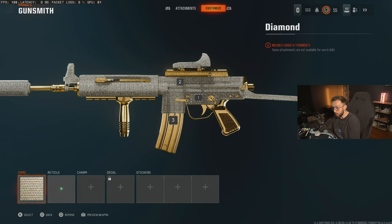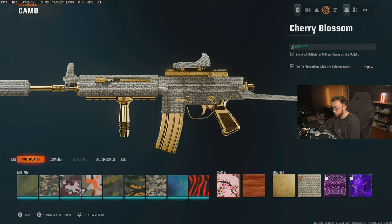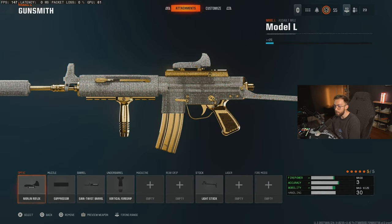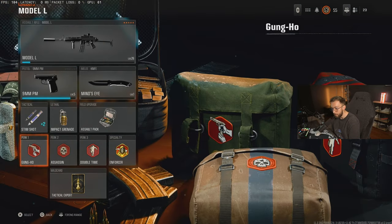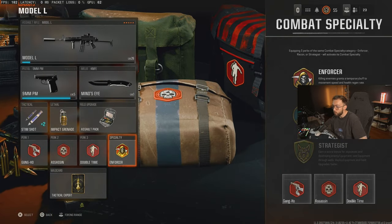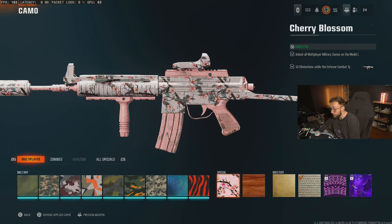For the fourth AR, we have the Model L. Get your hundred headshots knocked out. Special camos is 50 eliminations with the enforcer combat specialty active. What this means is you're going to make sure you have all red perks equipped and it'll automatically put on the enforcer specialty for you, so as long as that is equipped.